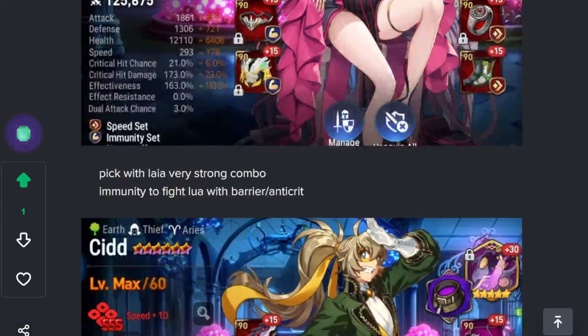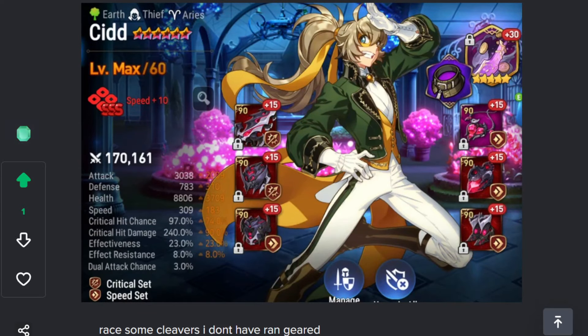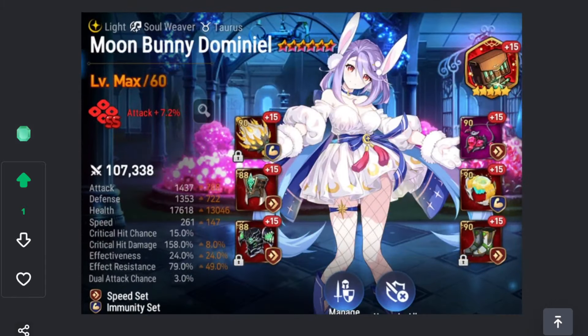Sid — my Ran is ungeared. I am not a cleaver, I don't like Ran. I pick this Sid to deal with cleavers sometimes, but that's about it. Moon Bunny — I think Moon Bunny is actually very strong but also hard to play. I pick this unit when I'm anticipating Knockwall or when I'm fighting Knockwall, because she is one of the only decent counters to her.